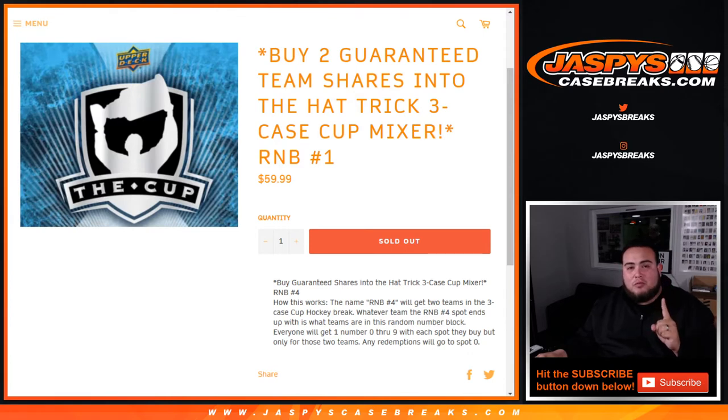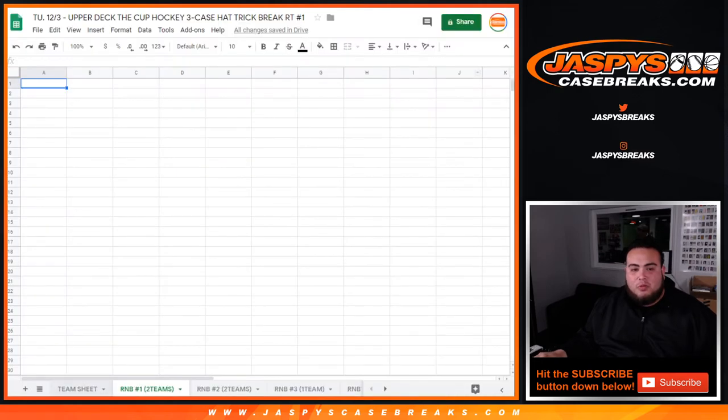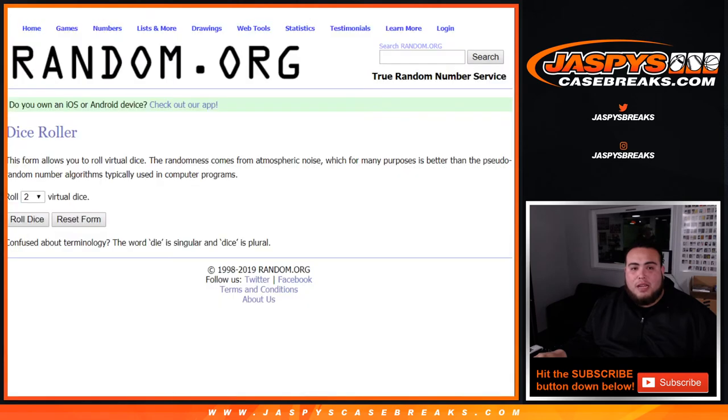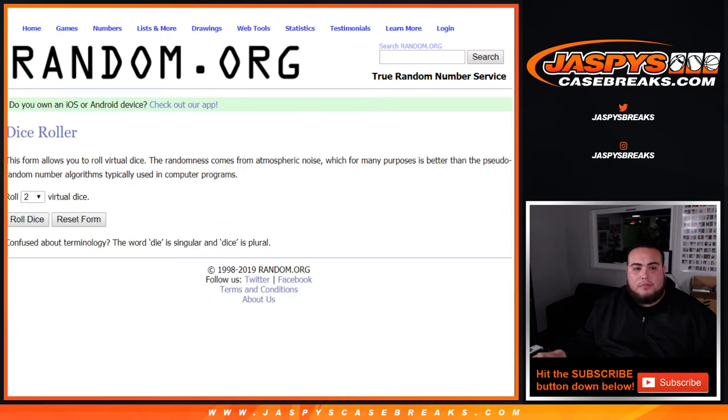We did about five of these; this is the first one we're about to do. We're going to have this all on the same Google Doc. We haven't done the randomizer yet for the break, but this will be for the two teams for random number block number one. We'll have them in order — this will be for number two, three, four, etc. But this is for number one. From Wade down to Asa, down to zero through nine — let's roll it.